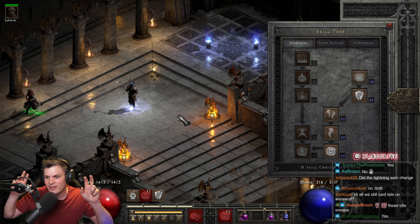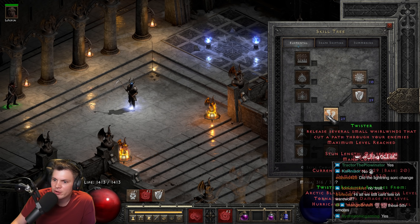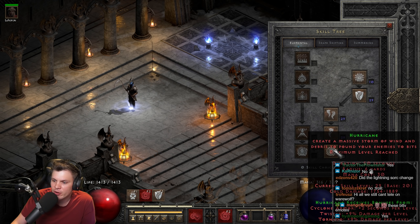For the skill tree — you can now cast hurricane in shape-shifting form, so I decided to take a wind druid approach to a shape-shifter and make a hurricane variant. I put 20 hard points into cyclone armor, twister, tornado, and hurricane.